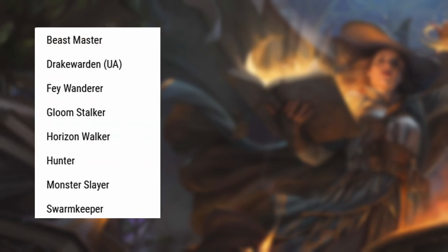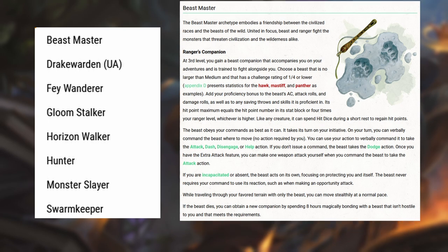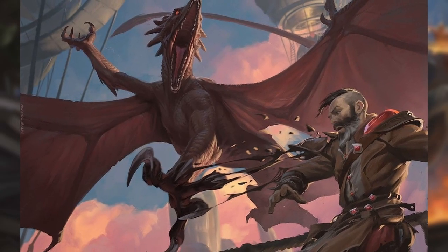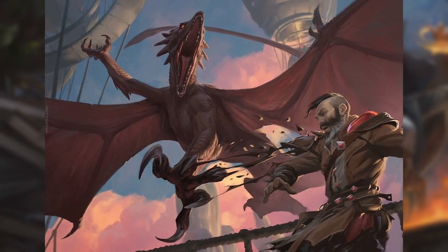Out of the Ranger classes, you already have the Beastmaster as a companion subclass, and I think the Drake Warden kind of outstages it a little bit. The Beastmaster has some unique advantages, but the Drake Warden is going to be thematically appropriate if you're going to do any of the content in Fizban's when it releases. You get a D6 for the Drake Warden Origin Table, which I think is a good amount of options. If you're lacking in imagination or need some inspiration, then this is a perfect table. This is the How to Train Your Dragon class, so if you can persuade someone to play it and they're a fan of the movies, it should work quite smoothly.